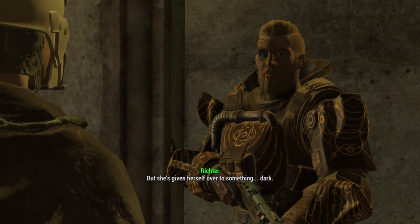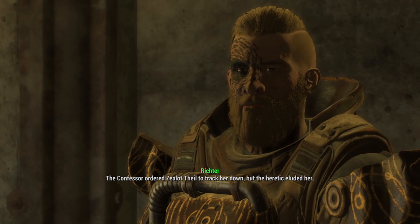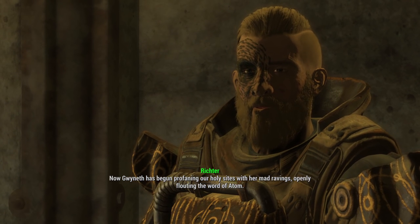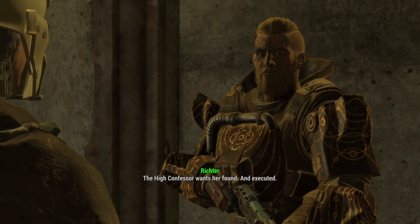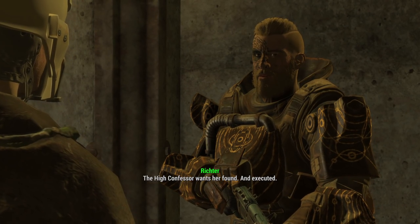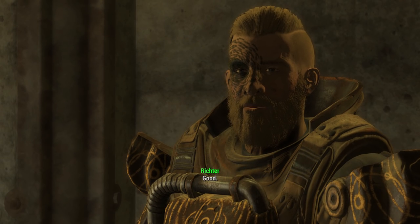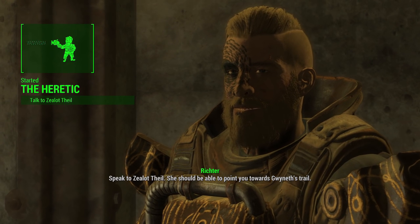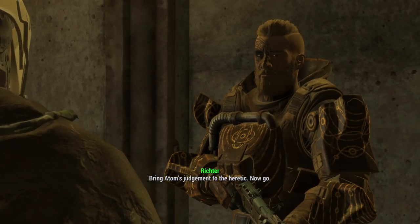Once you've made it to that point, you have to complete Visions in the Fog, which is a side quest to gain entrance into the Nucleus. Then you have to talk to High Confessor Tectus after completing that side quest. That'll open another group of side quests called What Adam Requires, which offers several different branching quests within the Children of Adam. At that point you can talk to Grand Zealot Richter, and he will give you the Heretic side quest.